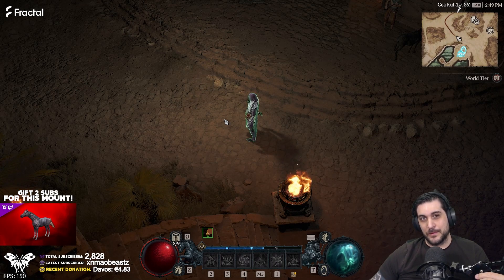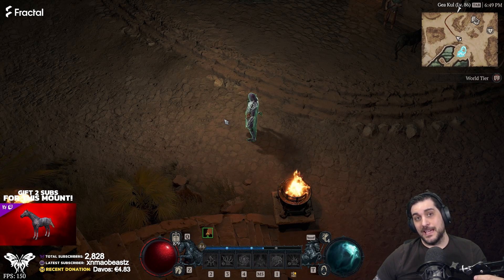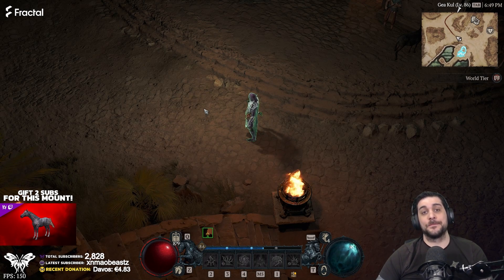Hey guys, CassieTV here with another Diablo 4 video. In this one, I'm going to show you how to get one of the most insane elixirs for High Nightmares, Angel Pushing, or for Hardcore Pushing if you don't want to use the Cheat Death one. Check it out.